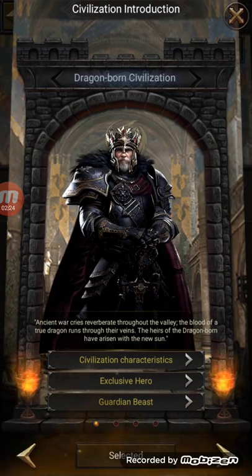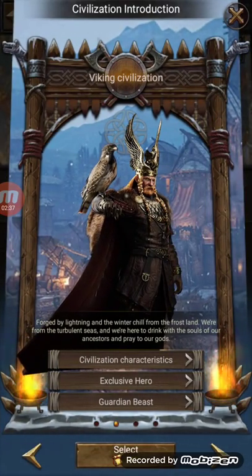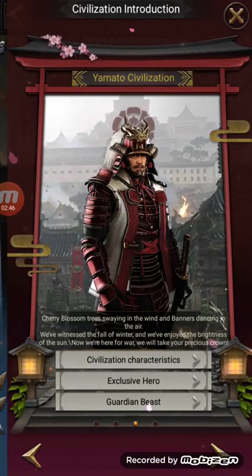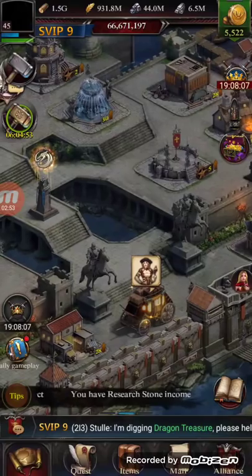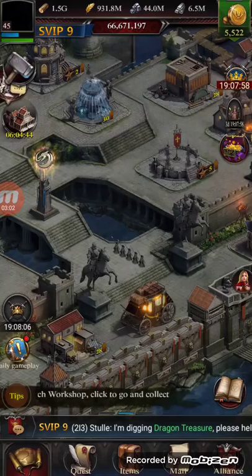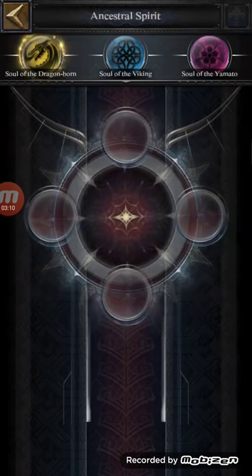The idea behind switching is that when you finish one civilization you go to the next. I finished Viking already - I'm at respect level - and when I finish this one and go to Yamato, then Hawksy, I will obtain all the heroes and all the dragons if I get up to Neutral 3 or Friendly 2 or 3. You unlock the hero at Friendly level and the dragon at Neutral 3.